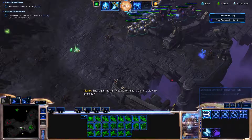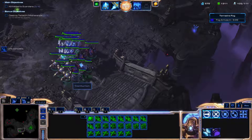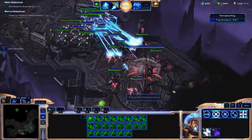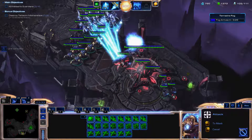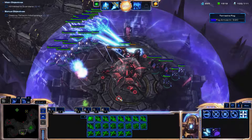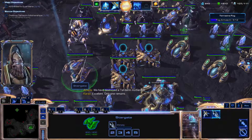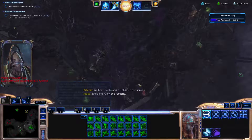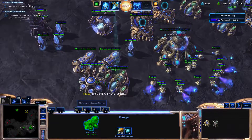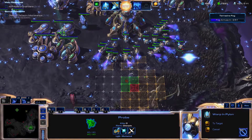The host notes the Vanguard can only attack ground units — that's what they thought, but it was worth a double check. Let's try doing as much damage as we can and take out this mothership to get the Solarite. We have enough void rays to do it — we have destroyed a Taldarim mothership, only one remains. We will group our army up and push north out of the base to get to the other mothership and the last guardian.